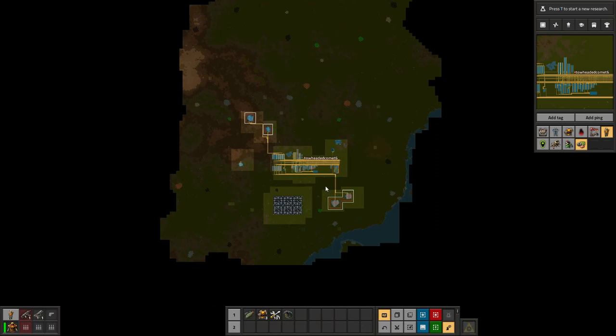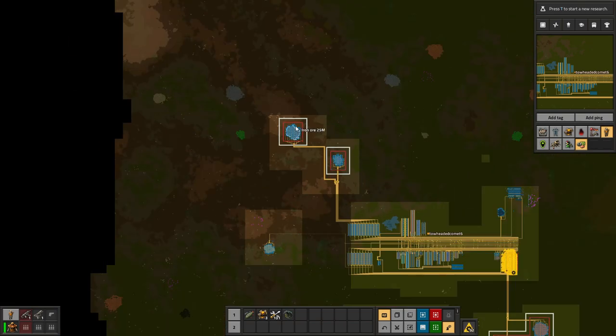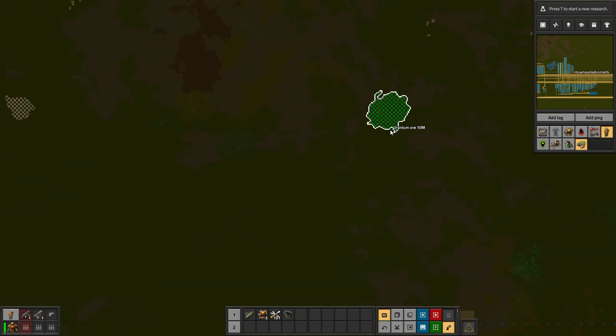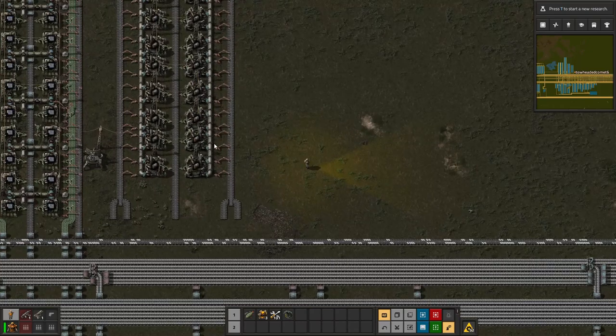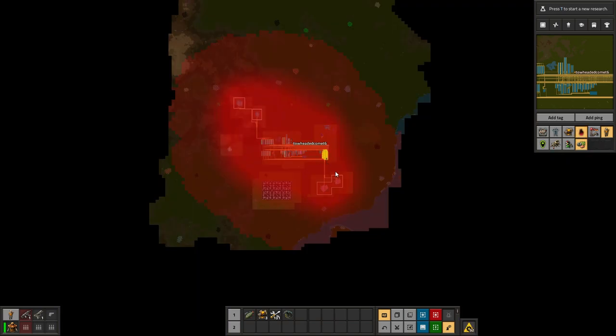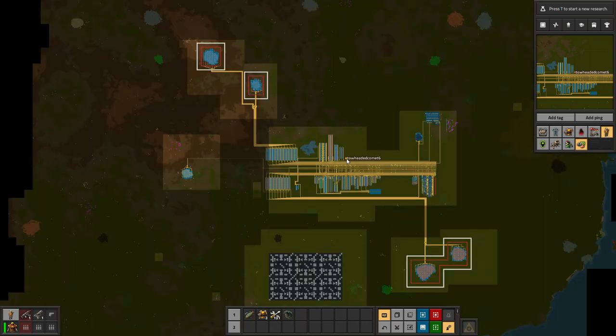I do need to transition into trains pretty soon because having these super long runs with belts won't work once I have to start pulling from patches way out here — well it'll work, it's just easier with trains. Then maybe two or three episodes from now I'll cover nuclear power. We just lost power again — I guess I should stamp down some more of these between episodes. It looks like we're fine on pollution; I haven't been attacked ever since I went out and cleared all the biters, so I think I'm good for a long time. If you're interested in any of the blueprints I'm using, there's a link to my Discord server in the video description — click the thumbs up on the welcome page to get access to the Factorio text channel where all of the blueprints are.